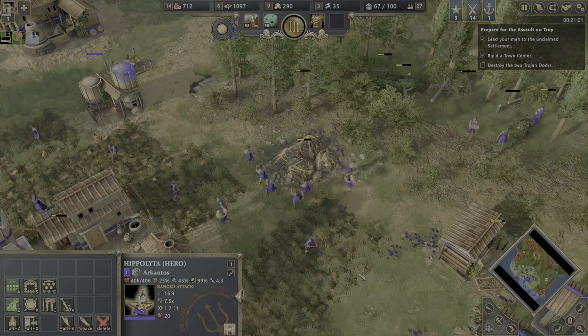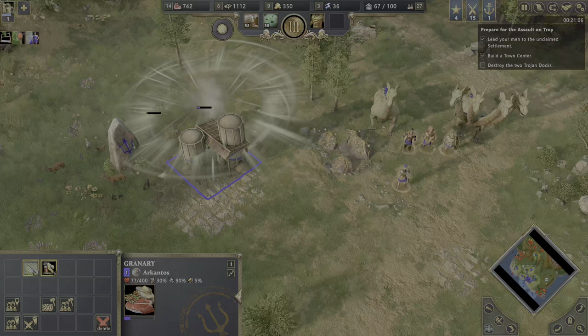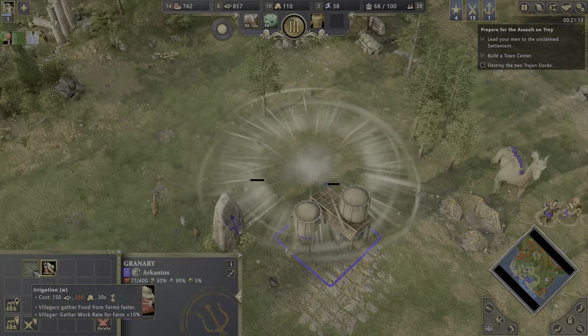Now we have Hippolyta — an archery hero. I like it. Improve the towers first — super important. Now we can improve the farming too. And we are good.